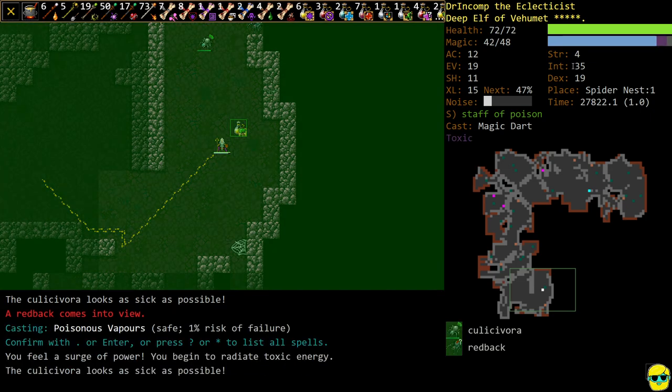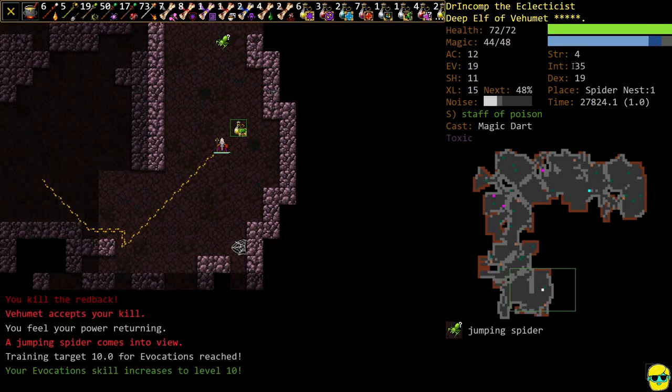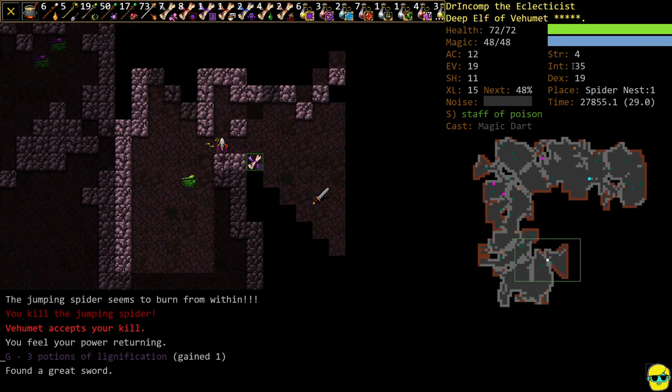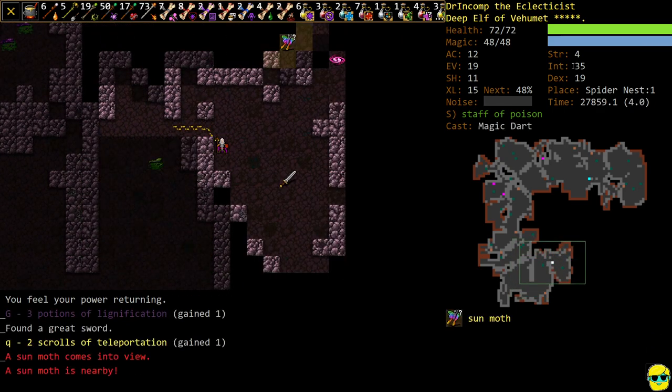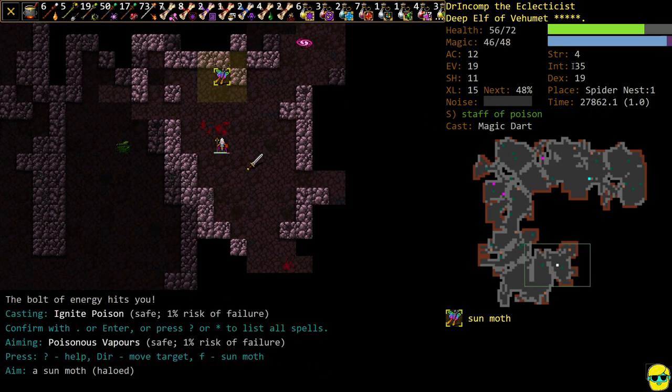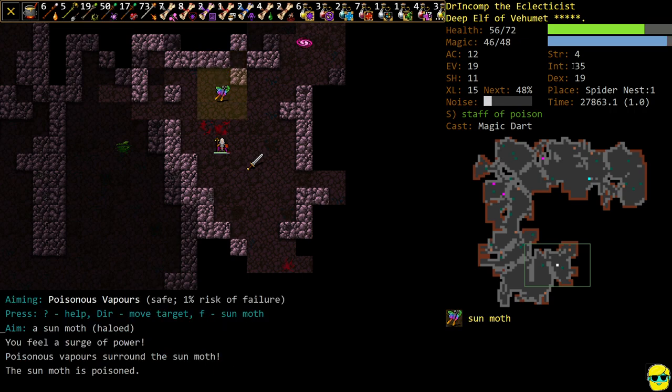Let's go ahead and radiate and kill that Orb Spider fast. Hey, a Teleport Scroll — always like it. I only have two teleports somehow. It's a Sun Moth — I was like it's just a happy butterfly. My god, it's not.